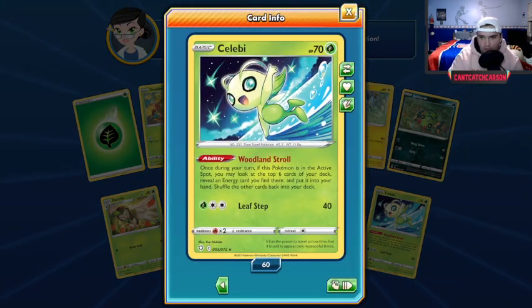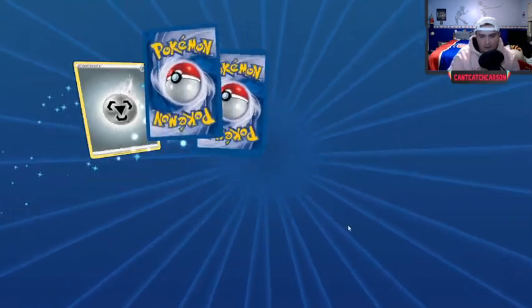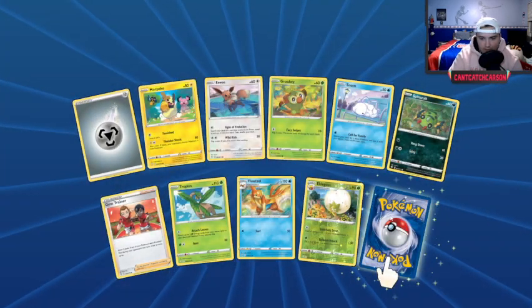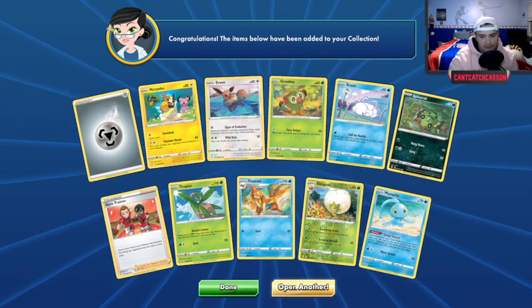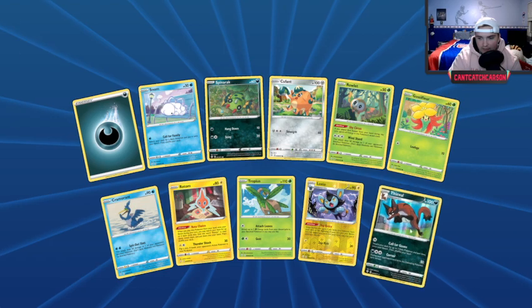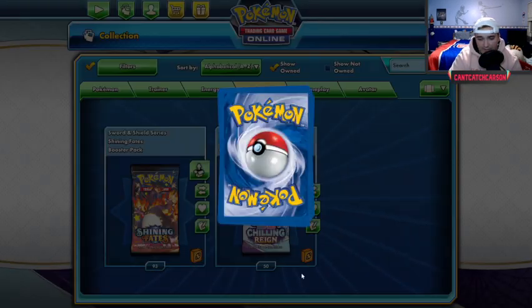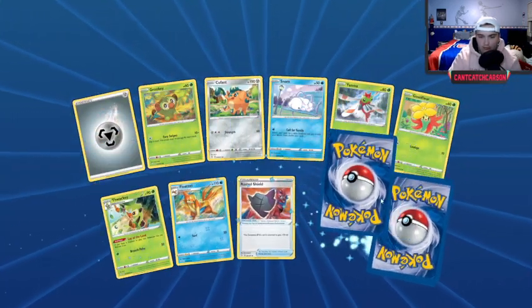Celebi is worth about the same as a sheet of paper, so don't expect much from that. I love the Grookey card even though I have nearly 200 of them. Manaphy — again, like Celebi, nothing exciting there. Just keep chugging on through.